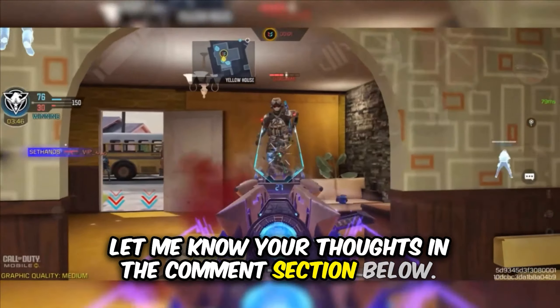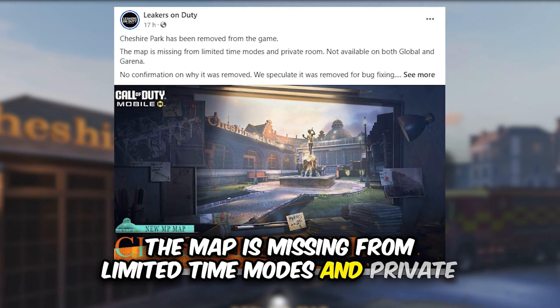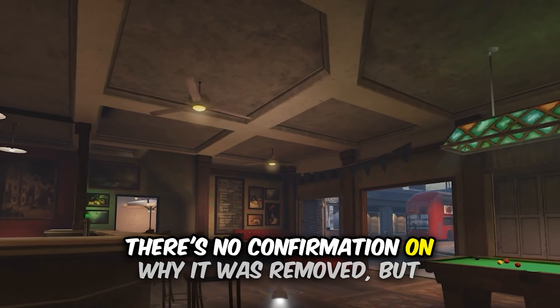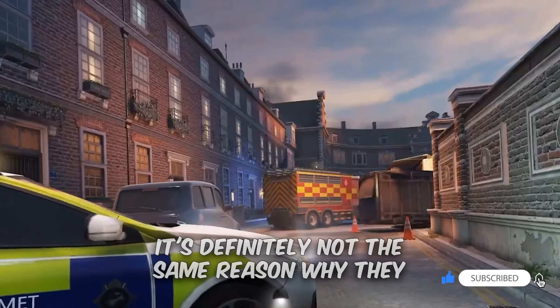Cheshire Park has been removed from the game. The map is missing from limited time modes and private rooms, and it is unavailable on both the Global and Garena versions of the game. There's no confirmation on why it was removed, but data miners speculate it was taken out for bug fixing.